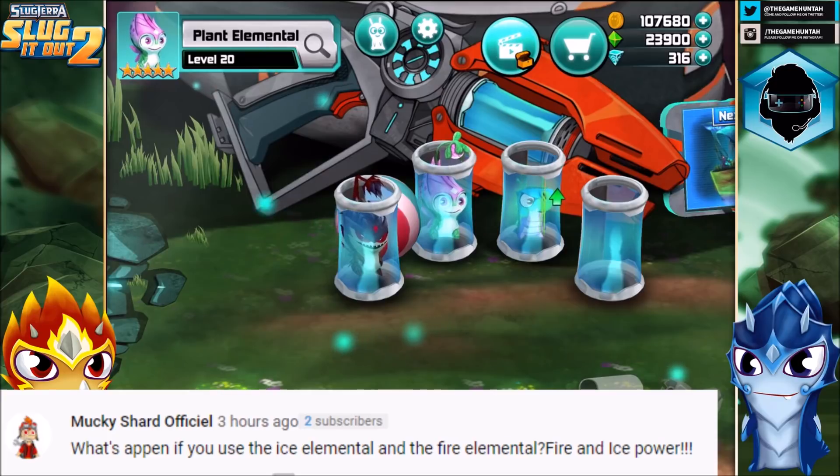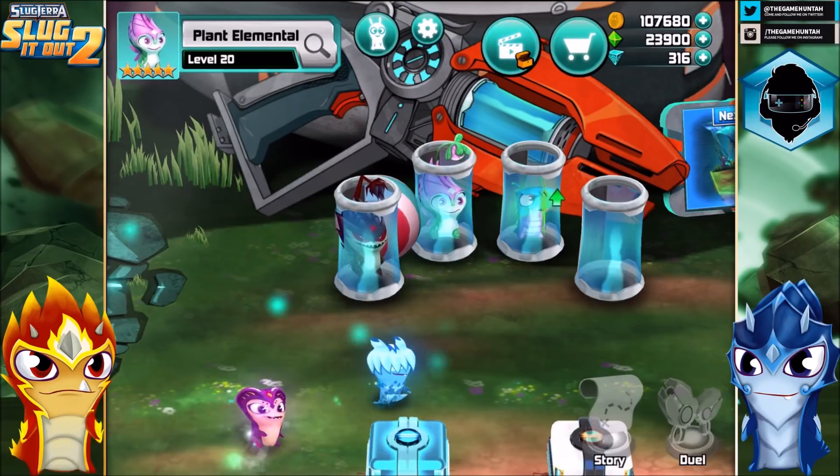And finally this episode we're gonna say hi to Mucky Shark Official: what happens if you use the Ice Elemental and the Fire Elemental? Fire and Ice Power, absolutely right! And that is another combination that we should try in the future.